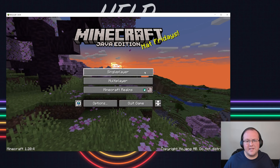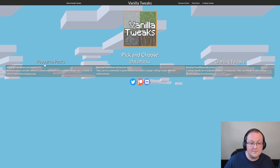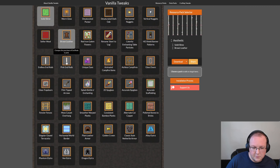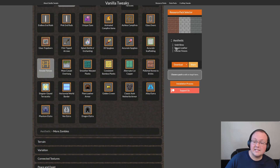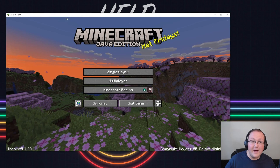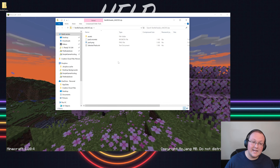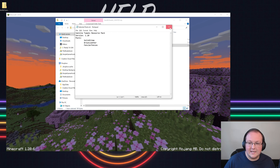Now let's use Vanilla Tweaks resource packs. Click on Resource Packs on the site — there are tons of them. We'll go with some easy-to-test ones: Solid Slime, Brown Leather, and Fixed Fences. Same process as data packs — click download and wait a few seconds. Once downloaded, you can verify the file is correct. Vanilla Tweaks actually combines all selected packs into one single resource pack, which is really convenient.